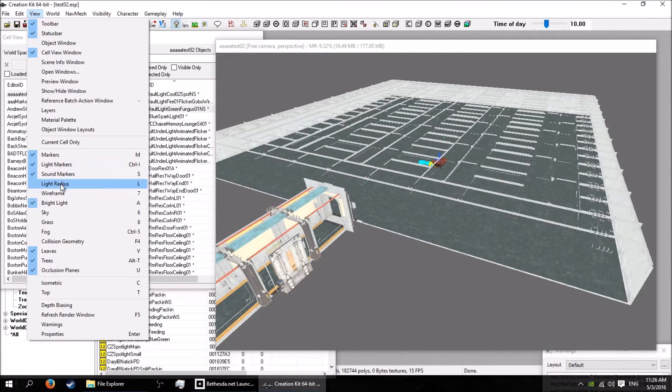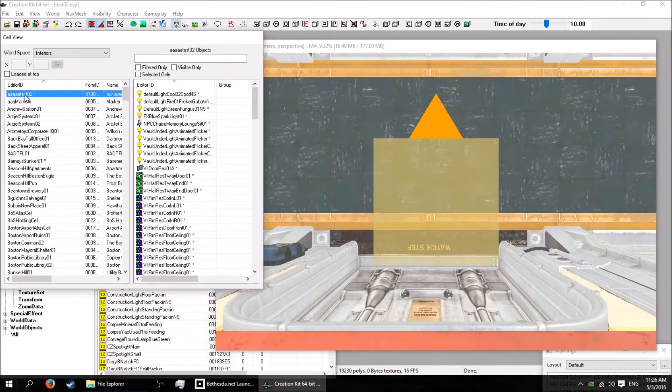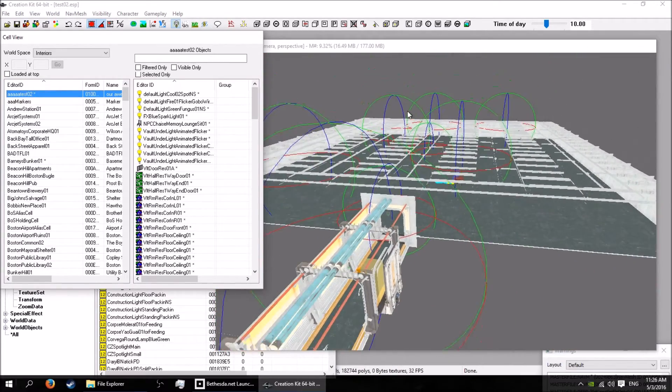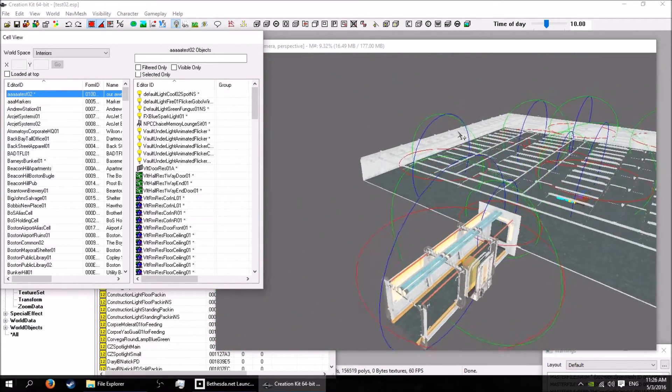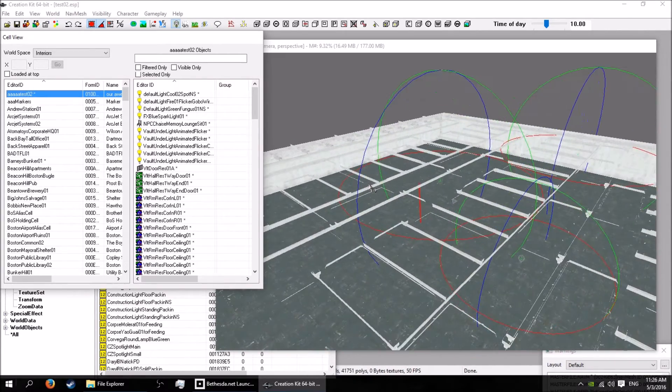You want to have light markers on when you're doing this. The other thing is the light radius — switch on your light radius, nothing will happen straight away, so just double-click again and boom, you've got circles showing where your lights are.